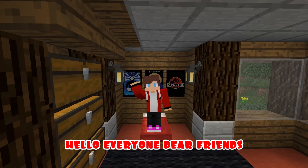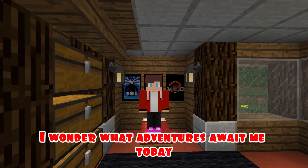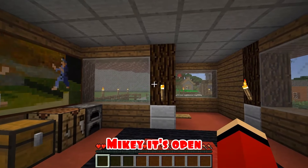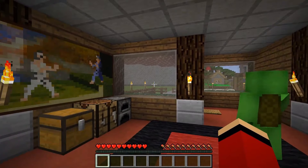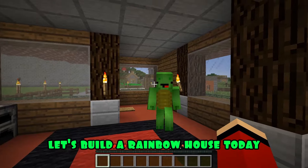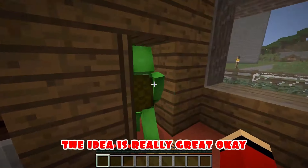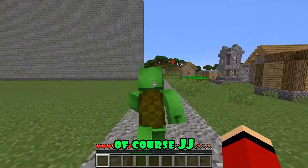Hello everyone, dear friends! The weather is just wonderful outside today. I wonder what adventures await me. Mikey's coming to me — Mikey, it's open! JJ, hi! Don't you think that our life has become somewhat gray? So let's add some colors. I have just a great idea, JJ — let's build a rainbow house today! Wow, Mikey, the idea is really great. Okay, I agree. But first, let's welcome our dear viewers.